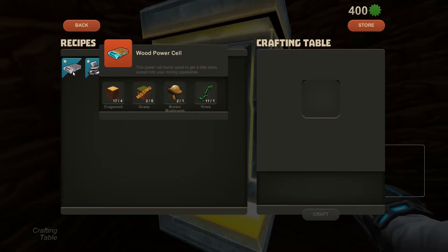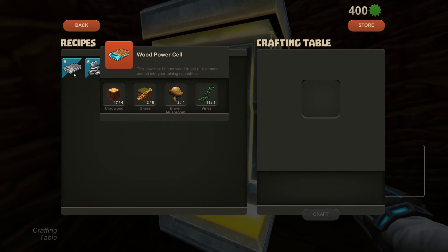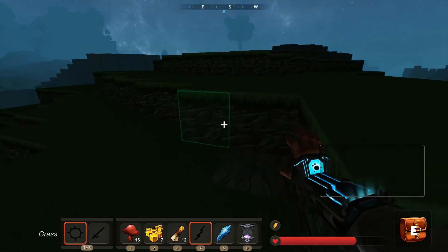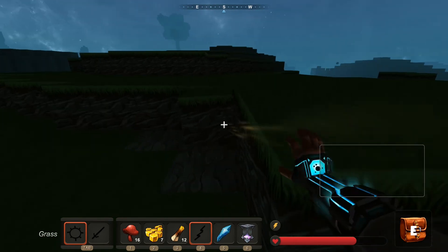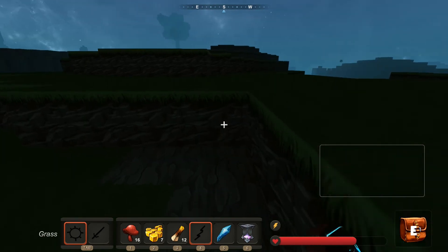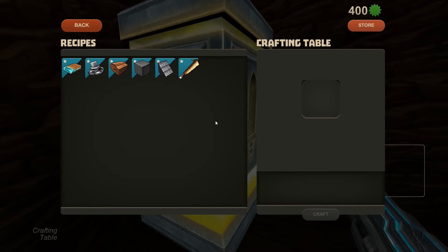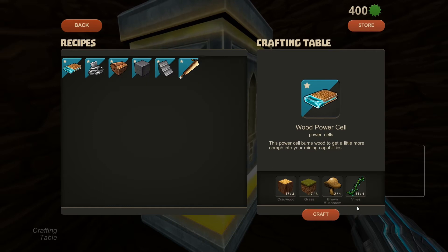When you go to your crafting table, you need the wood power cell. It takes some cragwood, some grass, vines, and a mushroom — a brown mushroom, I think it is. So go collect whatever it is you're missing, go back, and make your wood power cell.